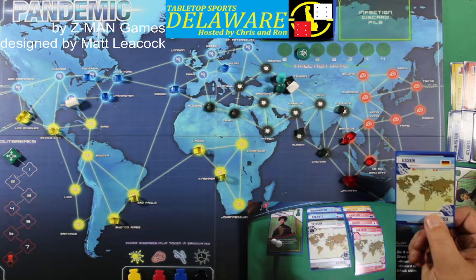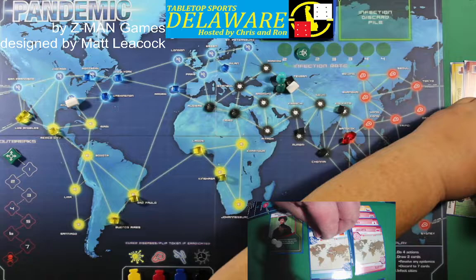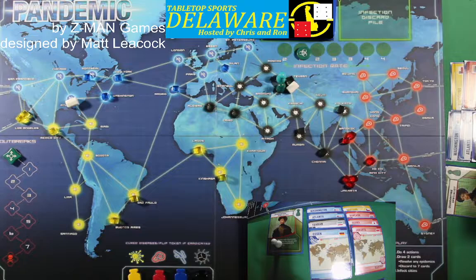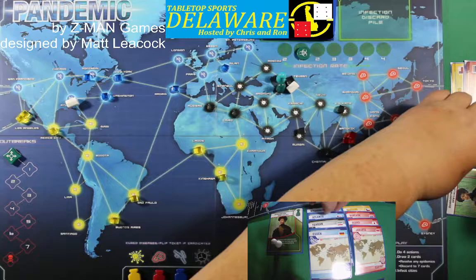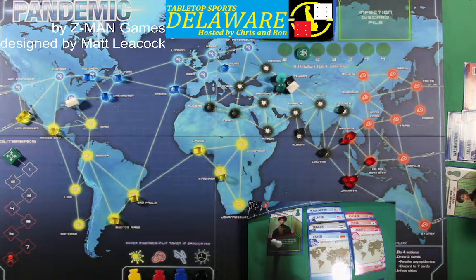Draw one more card — it is Essen, Germany. Now the Quarantine Specialist has to get rid of one. Are we going to go blue or red? I'm feeling red, so we're going to discard Washington. Actually — we don't need yellow at all. Discard Santiago to keep the hand limit at seven. Don't make a decision until we have to.